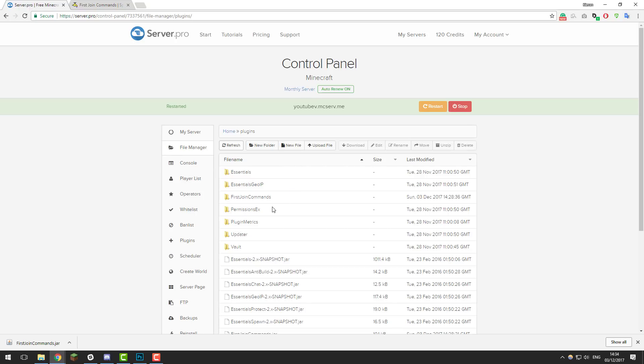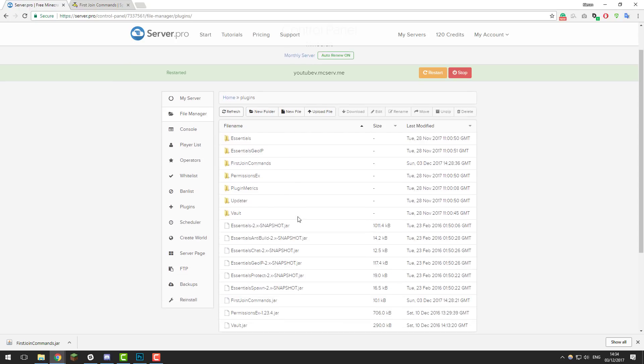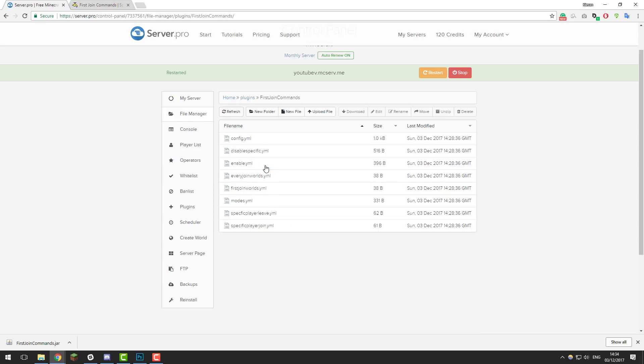Once you've given your server a few moments to start up, click the Refresh button and you should see a folder appear called First Join Commands. If you don't see this folder appear, that means First Join Commands hasn't loaded up yet — give it a few more moments, and if it still hasn't loaded up after that please contact our support as there is likely an error with the plugin.